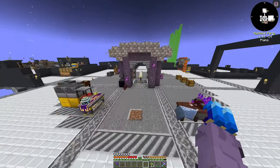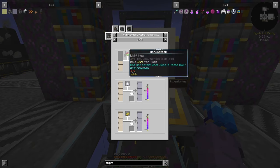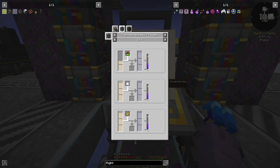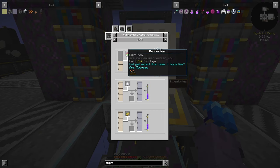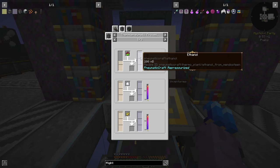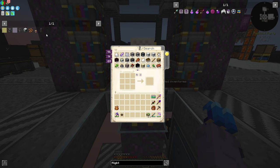Mendosteen is the best way to get ethanol in the pack, so it's one thing we're going to need for better biodiesel creation. Looking here in the thermo-pneumatic processing plant, this is how we'll use Pneumaticraft to get ethanol — 100 millibuckets of yeast culture will turn into 200 millibuckets of ethanol with one mendosteen. I want to jump right into it.